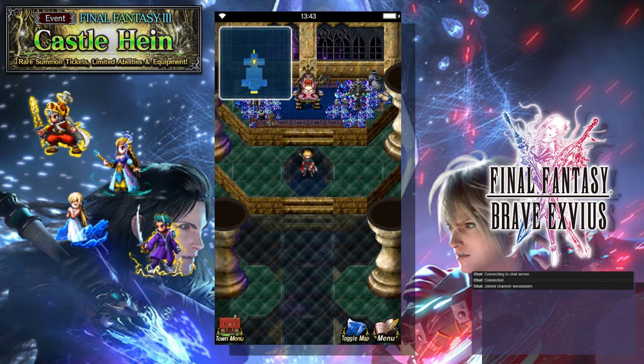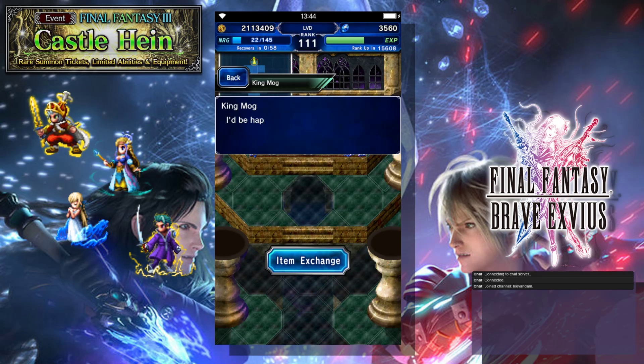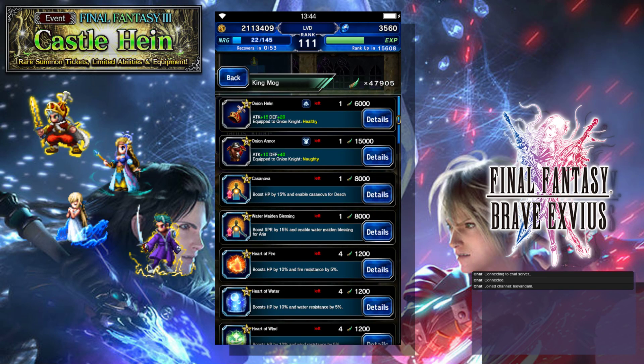We've got a day of farming out of the way, so let's check with King Mog and see what he's got for us to shop with — see what all the cool stuff is this event. We know it's wind fangs that we've got to turn in. I was really lucky yesterday so I got a lot of bonus monsters, so we've got a pretty good start today. I'm going to talk about the items from two perspectives: I've been playing for a long time, so some of the stuff is not as good for me as it would be for newer players.